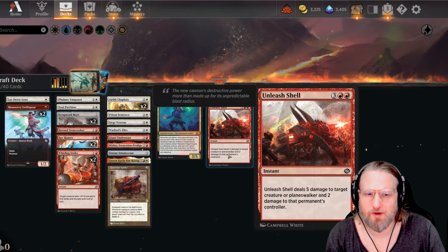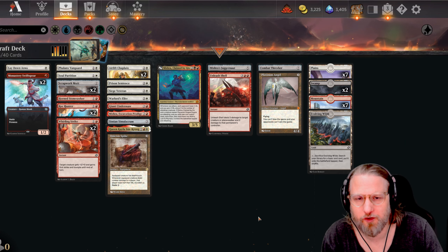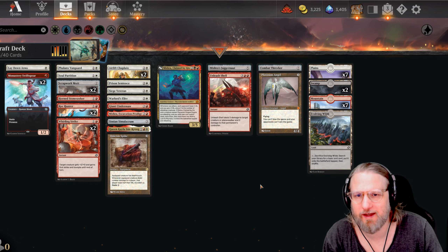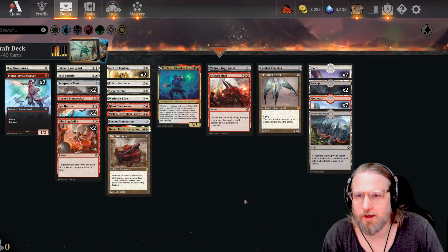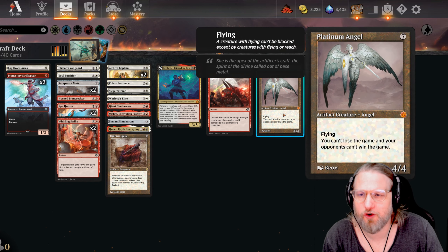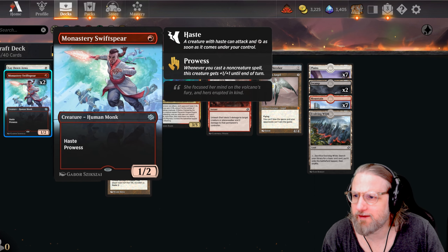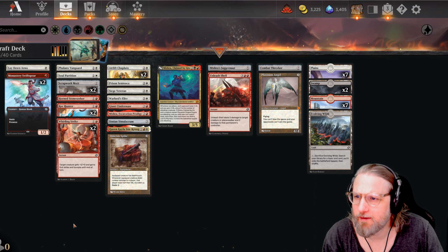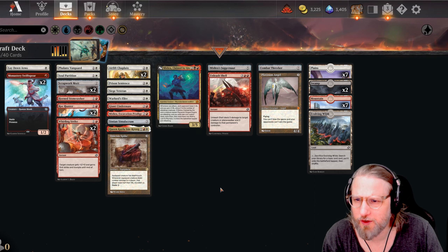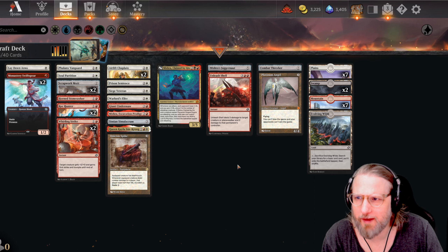We didn't get any Recommissions so that's a little bit weak. I wish we had taken the white Tocasia enchantment - that would have been better than the Platinum Angel. Platinum Angel is great but if you don't have Recommissions or any ways of protecting it with hexproof, it's a lot worse - you're just living on the off chance that the opponent can't deal with it. These are aggressive cards, I kind of want to keep them. Soul Petition is pretty good, let's go low on the curve here. Mishra is fine, I like all of these cards to be honest.